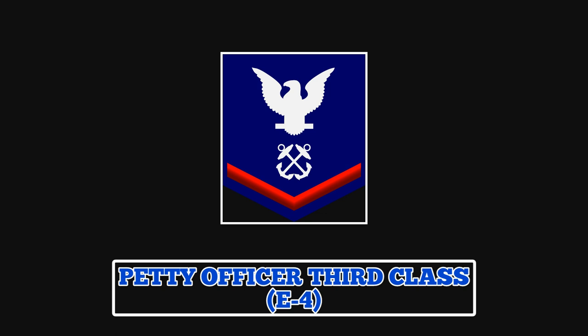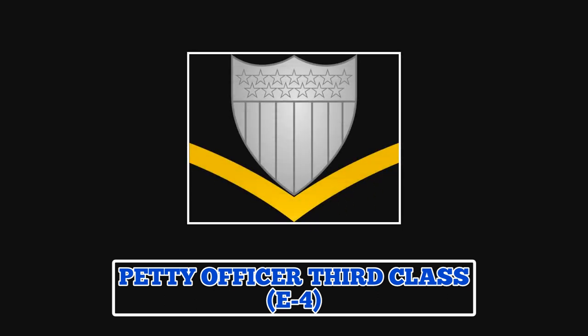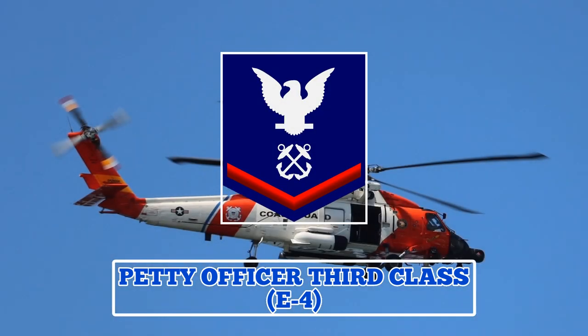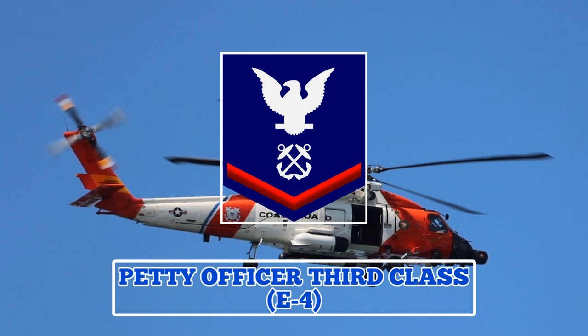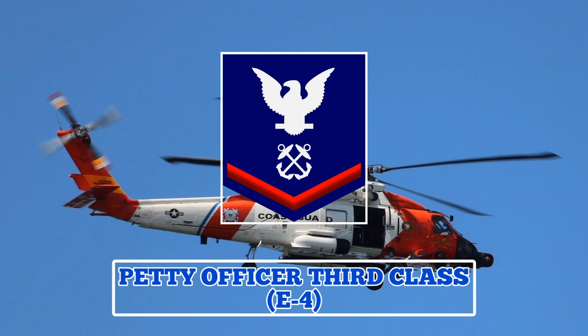The sleeve insignia for guardsmen in this rate features a perched eagle, a specialty mark, and one chevron, while the collar insignia features the Coast Guard shield and one chevron. Petty Officer 3rd Class is the first rate of a Coast Guard NCO and they act as leaders and technical experts in their specified rating. They also assume higher responsibility, authority, and accountability for themselves and junior guardsmen.